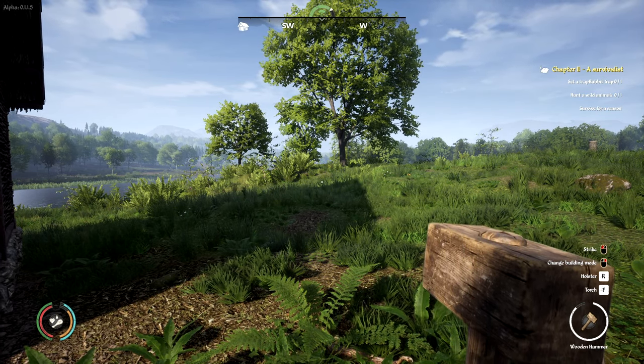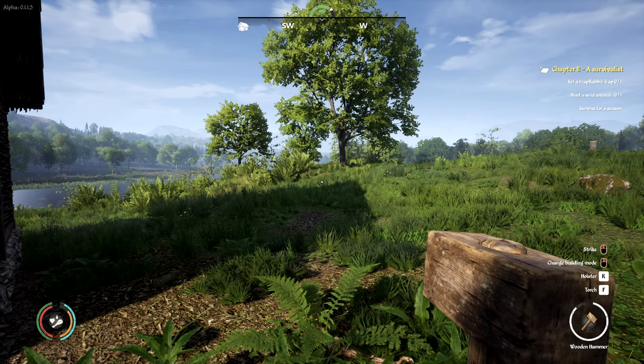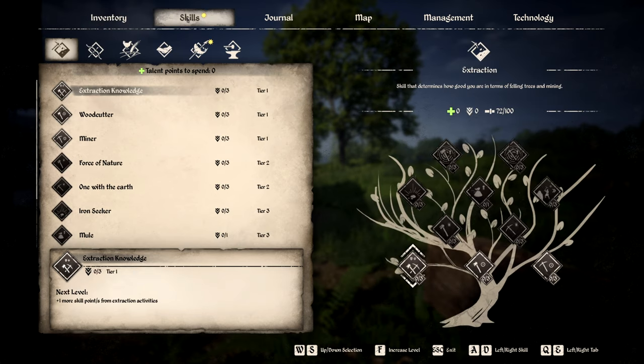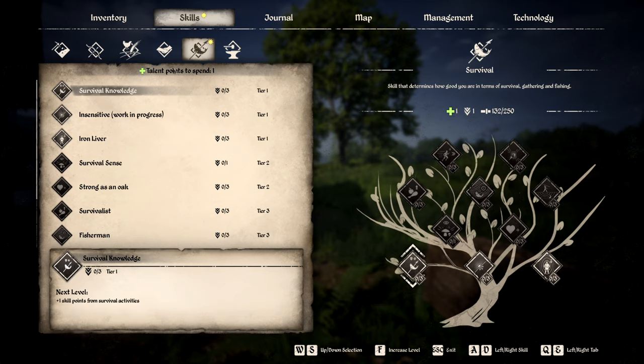We need to set a trap for a rabbit, hunt a wild animal — which we already did, but we'll do that again — and survive for a season. That's going to advance the storyline a bit. Let's go into our inventory. Sure enough, there's a little star here with the skills that we need to improve. We have one talent point to spend in this category, and I believe this is the talent tree. In order to get these, we have to go with the branches and get to that skill.